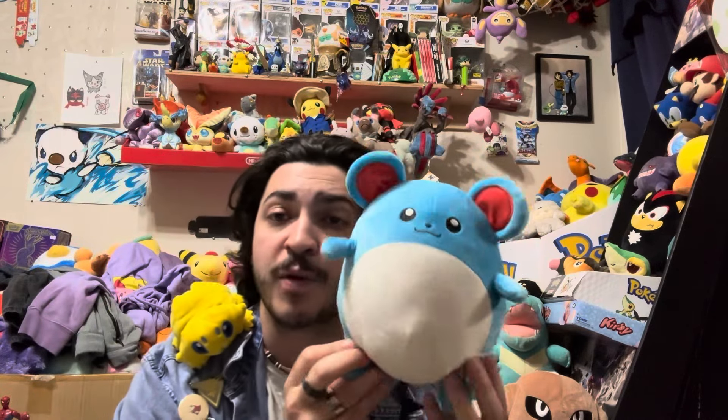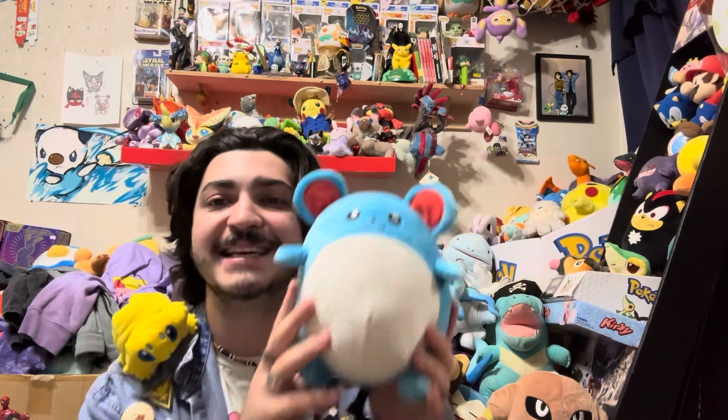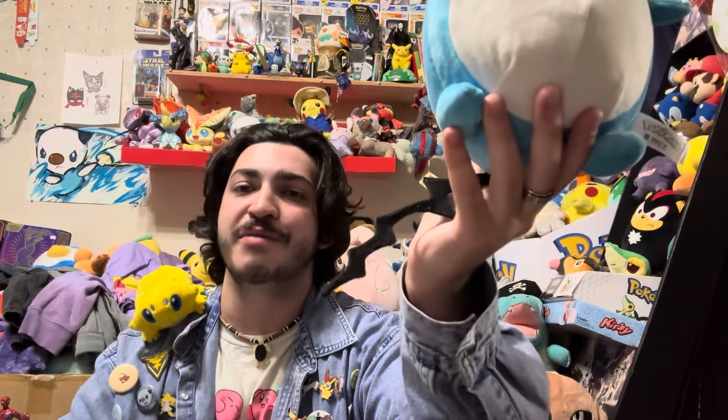Next up we have a Goodwill find — the Wicked Cool Toys Marill. Before Jazwares, Wicked Cool Toys was the main distributor for Pokémon plushies. This is Marill from around 2019, so it's about the Sword and Shield era, or possibly the very end of the Sun and Moon era. Sadly missing the ball — I need to get one fixed on there, maybe I'll have my girlfriend crochet one. Still needs surgery but someday it'll get its ball back.